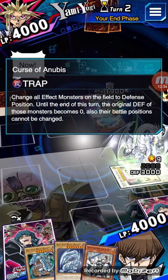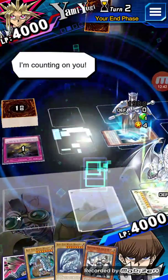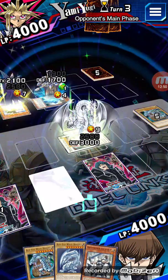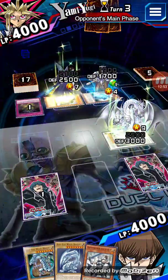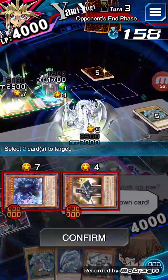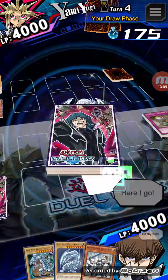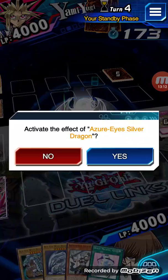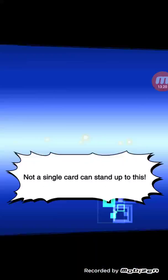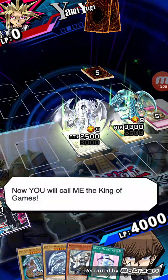Curse of Anubis — I kind of want to destroy it. Oh hell yeah, I'm going to destroy it. He's dead unless he has like Spear Caribou in his hand. He surrendered.